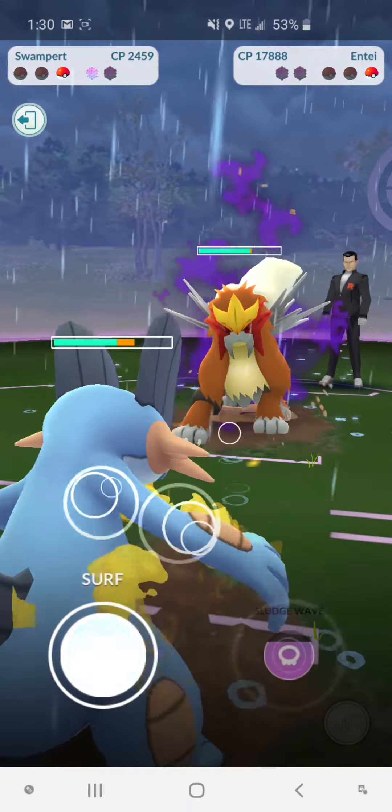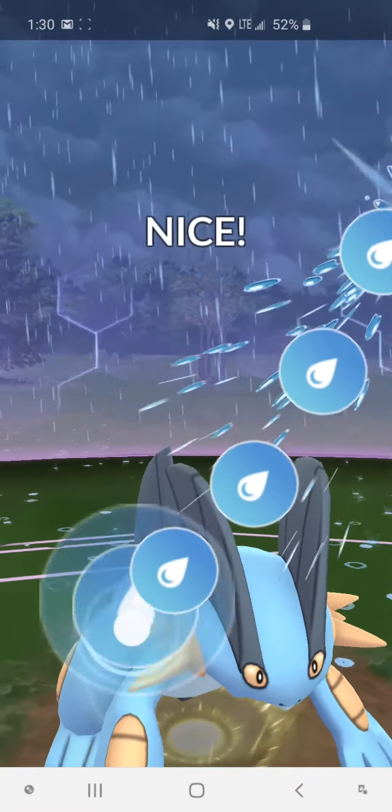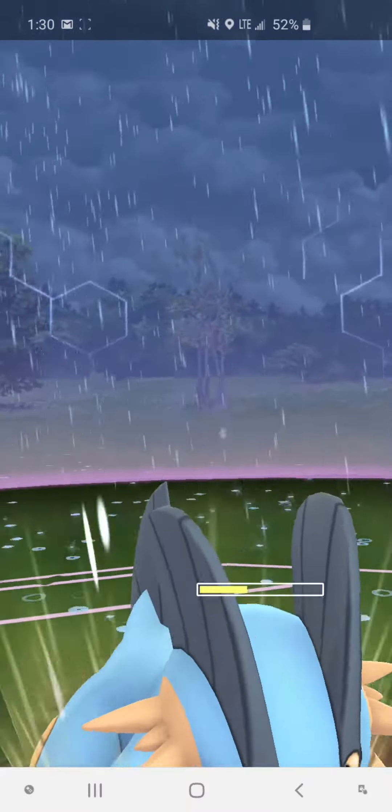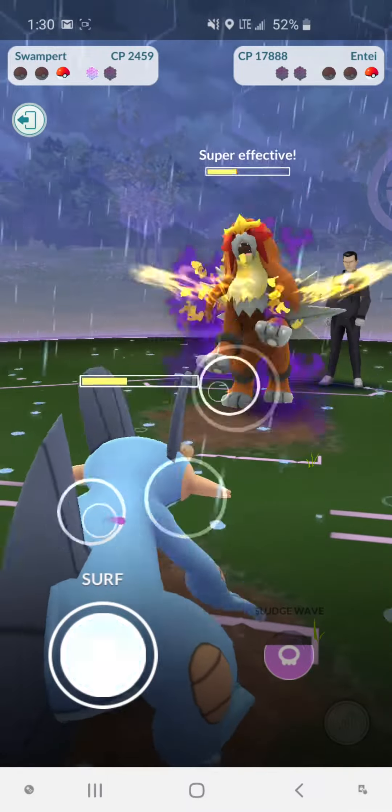I use Sceptile because I figured a grass type would do a lot of damage and it counters two out of the three, so there's a big chance you'd get it right. If not, you can just rematch him and pick the right counter.